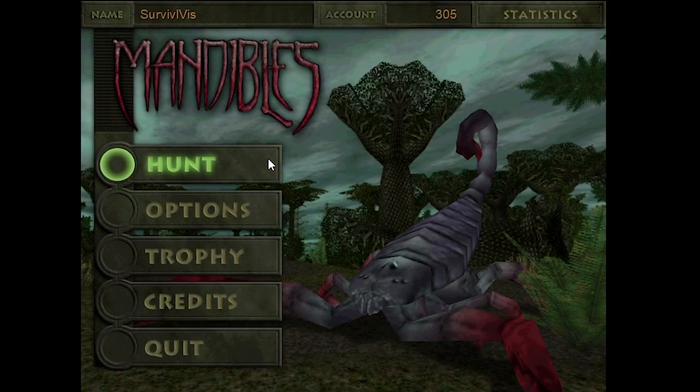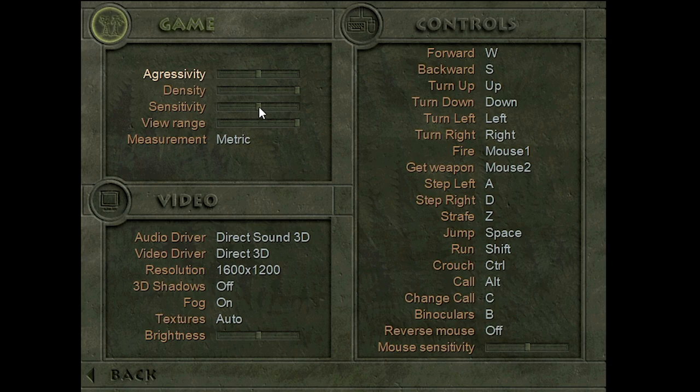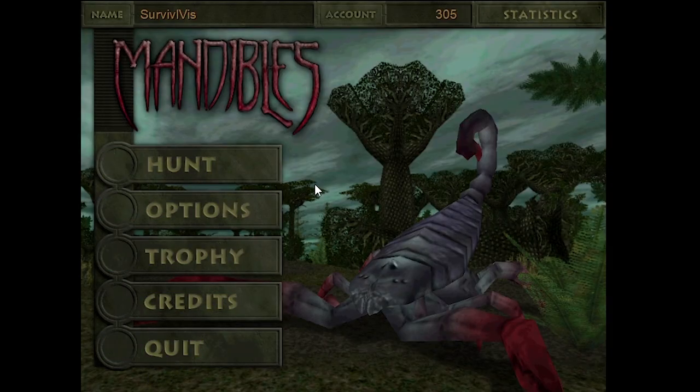Welcome back survivors, I'm the Survival of This and we return to Mandibles. We're going into a new hunt, but first I want to go into the options. I'm going to tweak down the sensitivity to about half of what it was, because I want to show off the animals and be able to properly hunt them rather than them just being on render range. For more traditional hunting I need the sensitivity a little low.